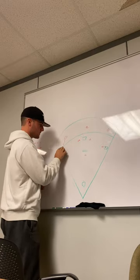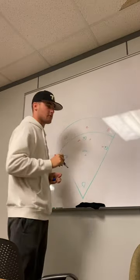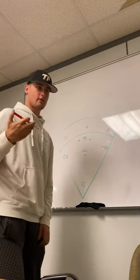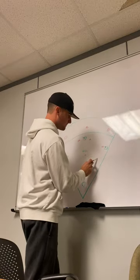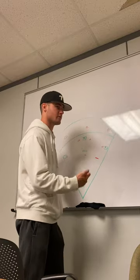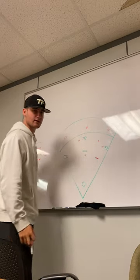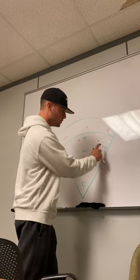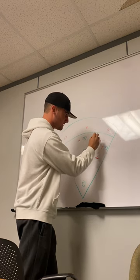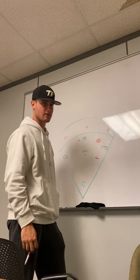Now say we have a runner on second base — this is where the bunt defense gets a little different. Our first baseman is crashing hard. Assuming this is a bunting situation, our first baseman is crashing hard. Our second baseman — from your base, you are cheating over. It's a big diamond, you need to cover a lot of ground, and you need to guarantee you can get to first base when this bunt is laid down. With our first baseman crashing, you are tracking over and becoming the first baseman. You need to be there.